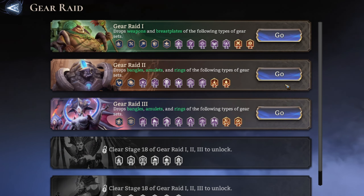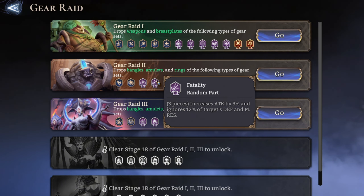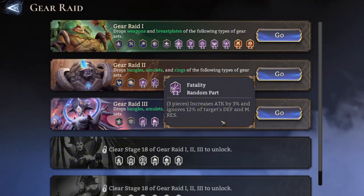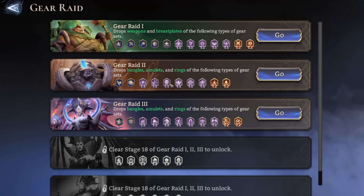Let's go to Gear Raid 2. The first great item you need to be working on gathering is the Fatality. It's a great item for DPS heroes especially because it increases their attack by 3% and ignores 12% of the target's defense, whether it's physical or magic defense. It's a great way to increase the damage of your DPS.